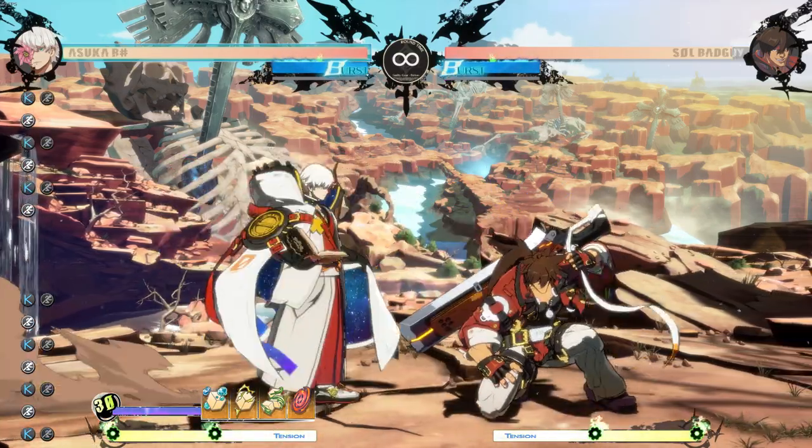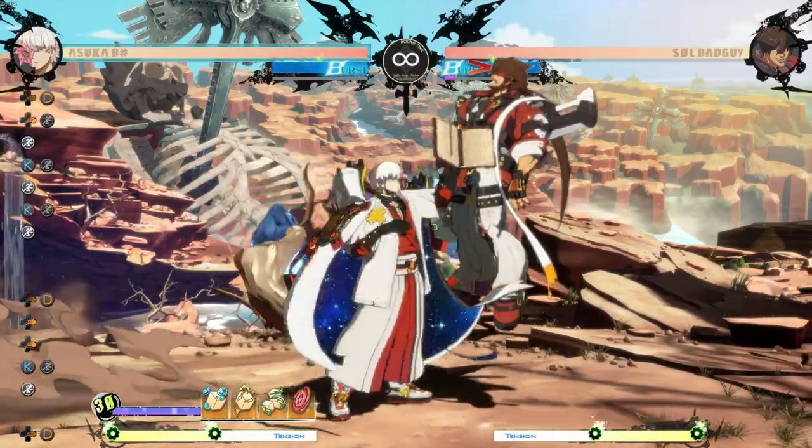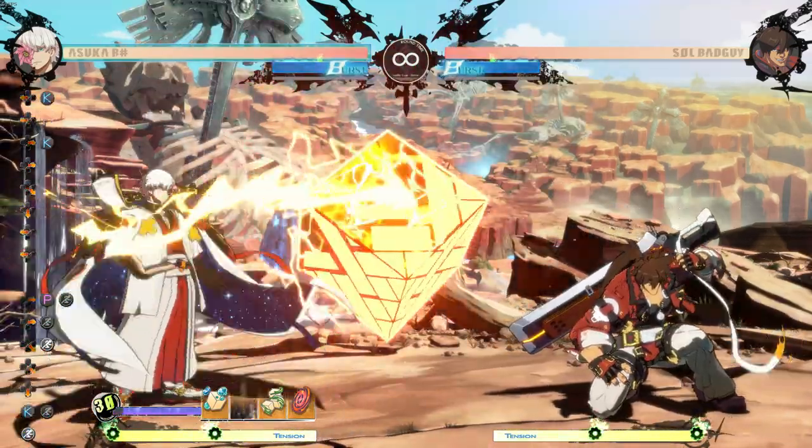5K is one of Asuka's primary pressure tools. It's pretty fast with decent range, and is minus 3 on block, so it's decent for staggers. It's the main poke you'll use when approaching behind cubes.